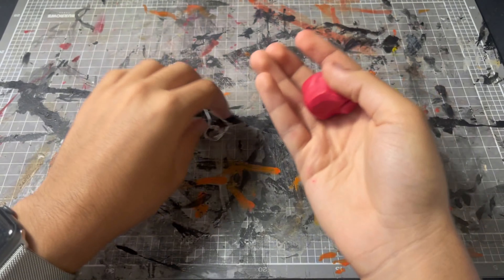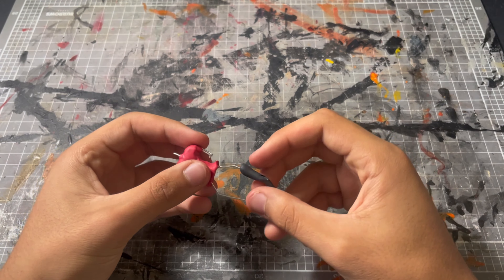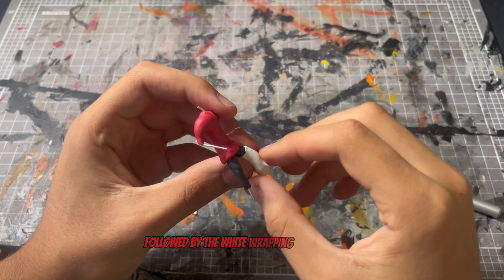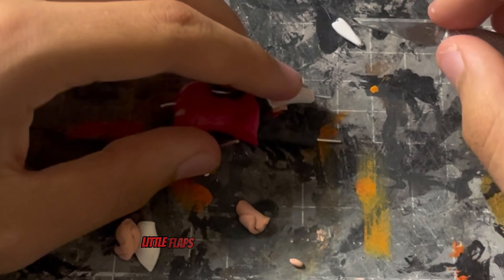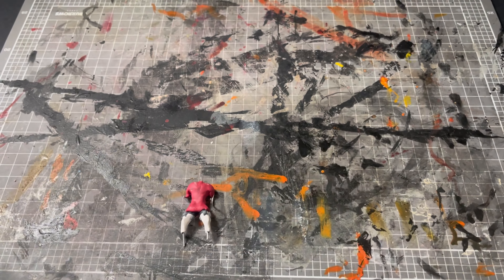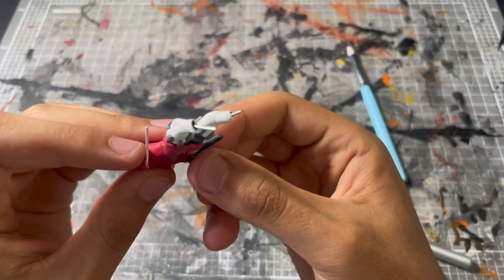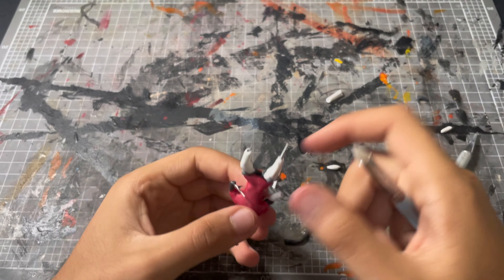So starting with some armature wire we can get to his under robes being the red clay and we can go ahead and add his black pants, followed by the white wrapping for his boots that will come later on, as well as the little flaps coming from underneath his boots. So with that done we are done with most of the legs and we can go ahead and make the arms doing the same treatment because he's got the white gloves on top as well. I love the way all these colours contrast with one another.